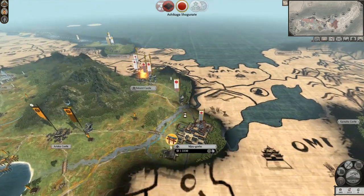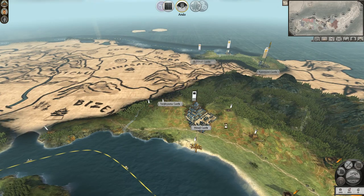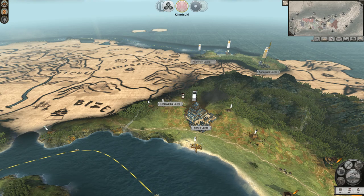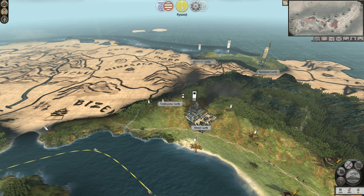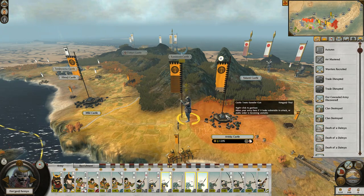Really annoyingly, the Ashikaga Shogunate conquer the Hetano in that same turn — that's annoying. Then my vassal gets conquered by the Amako — that's even more annoying. So that didn't last very long. Now we once again have a potentially hostile faction on our border, although not at war with us right now.